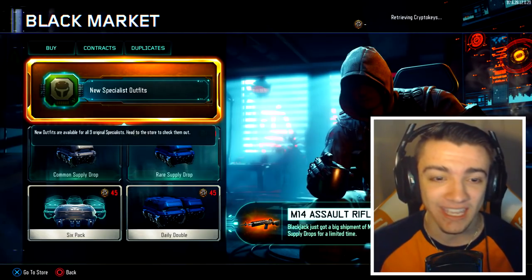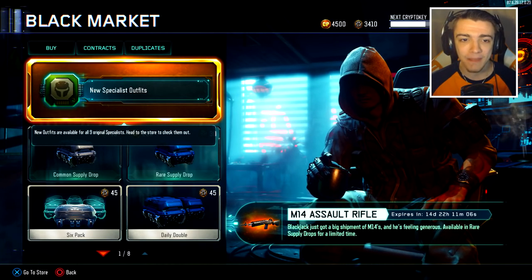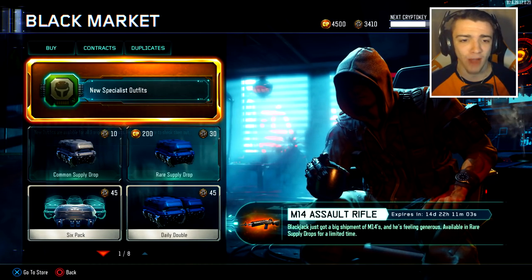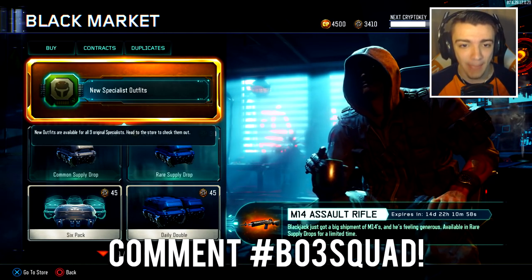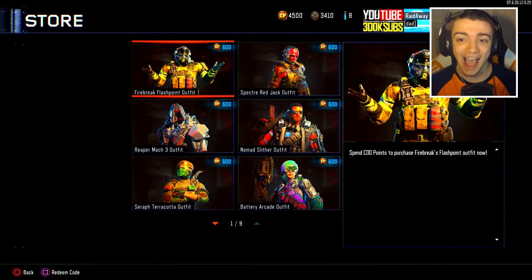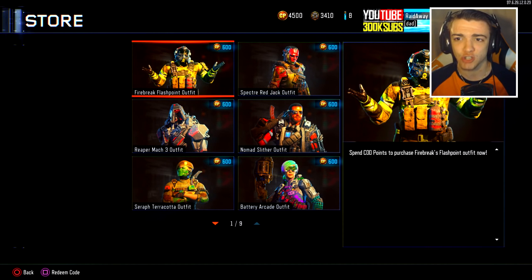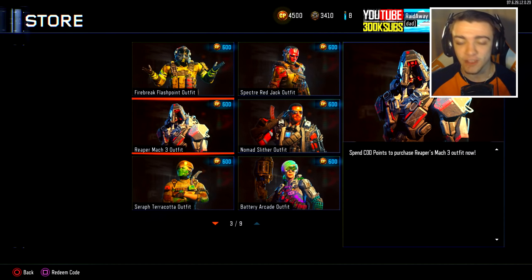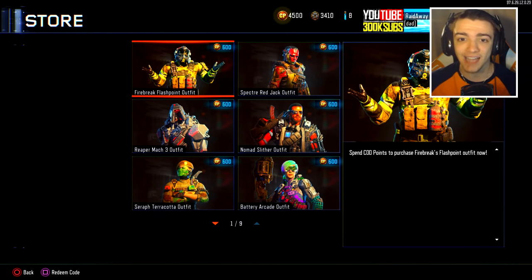So if you head into the black market, you guys will see new specialist outfits right here. It's kind of like a supply drop bribe, but you actually don't have to open up supply drops. Basically it says new outfits are available for all nine original specialists — head to the store to check them out. So if you head into the store, you guys will see there are new specialist outfits you can purchase right now. It shows that you can spend 600 COD points to purchase each specialist outfit, or spend 600 crypto keys and unlock it.